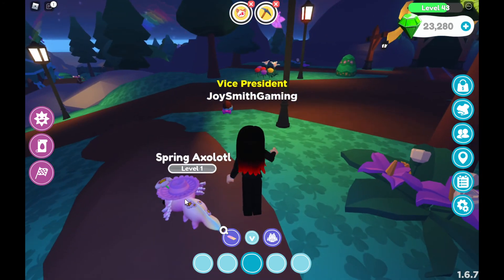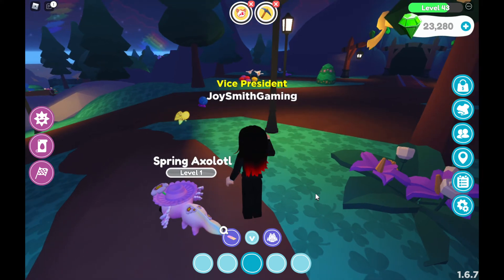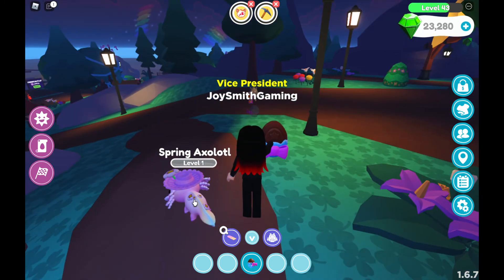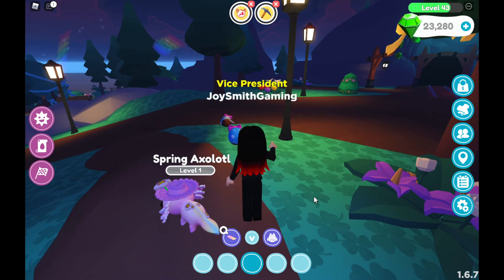Look at this cute little Axolotl that I have. Isn't that beautiful? Look at this sea skin it has — flowers, hats, even the sea ears, and some rainbow skin on that. Okay, I'm going to keep throwing eggs and unhatch every one of them.